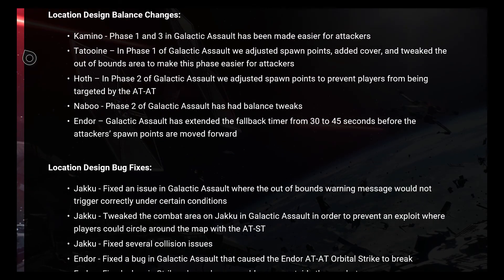Location design balance changes: Kamino — Phase 1 and 3 in Galactic Assault has been made easier for attackers. Tatooine — in Phase 1 of Galactic Assault, spawn points were adjusted, cover was added, and the out-of-bounds area was tweaked to make the phase easier for attackers. Hoth — in Phase 2 of Galactic Assault, spawn points were adjusted to prevent players from being targeted by the AT-AT. Naboo — Phase 2 of Galactic Assault has had balance tweaks. Endor — Galactic Assault has extended the fallback timer from 30 to 45 seconds before the attacker's spawn points are moved forward.